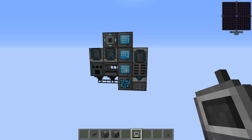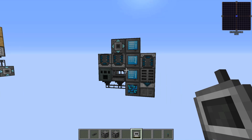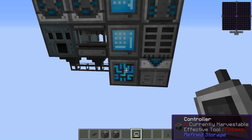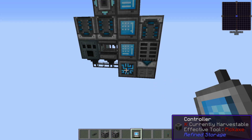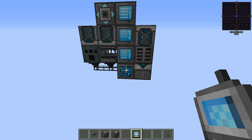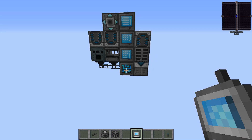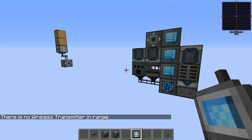But we can't talk — why not? Well, this doesn't have any idea where it's connected; if you look at the screen it's kind of gray. But if we shift right-click the controller, now it's turned blue — it's now bound to this controller, it knows which network it wants to talk to.